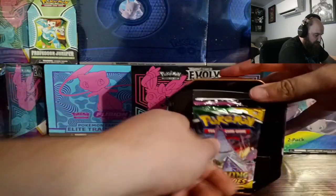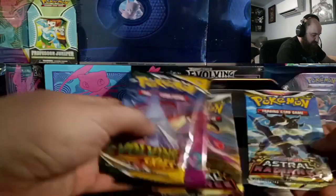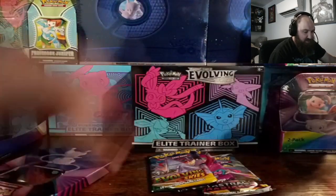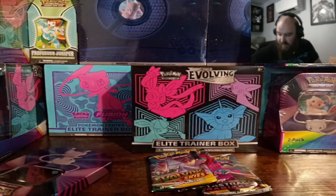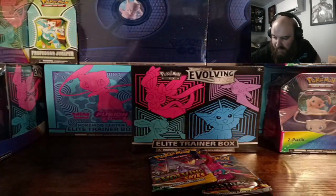So we got the beautiful Mew promo, and these have all the sky packs in them. We have Evolving Skies, a Fusion Strike, and two Astral Radiance packs.